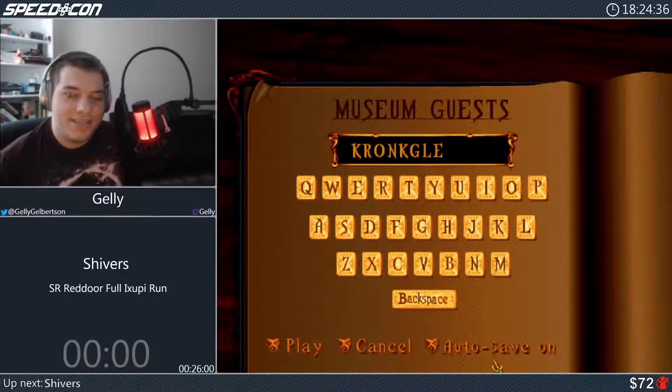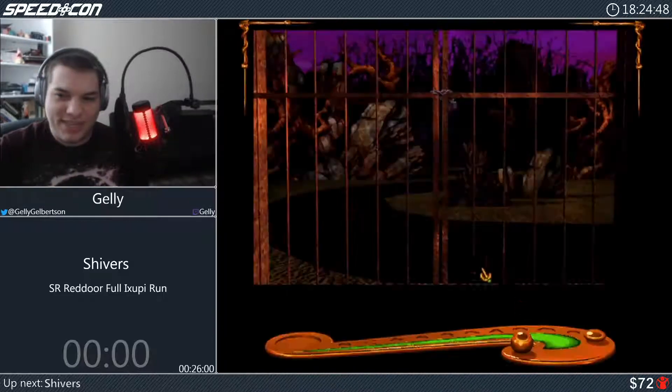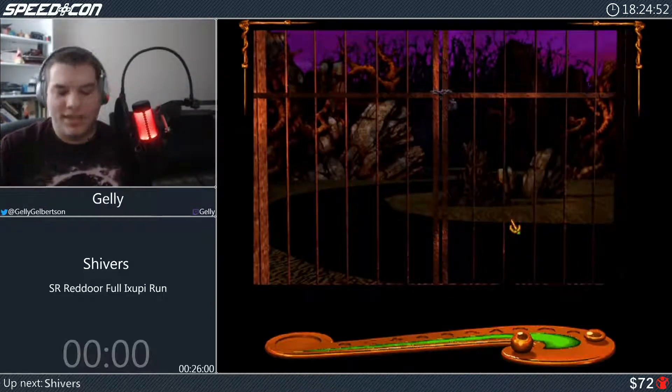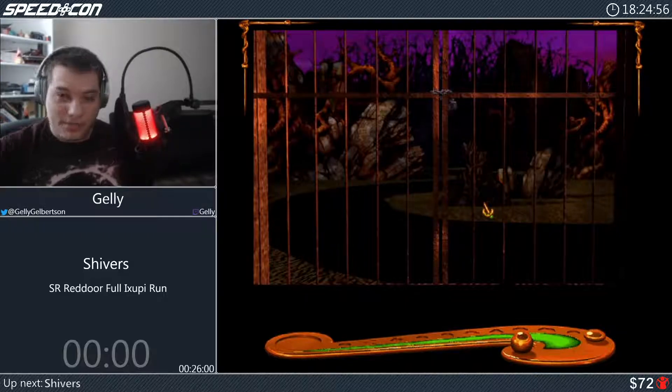Hey, my name is Gelly — definitely not Jelly, please stop calling me Jelly — and this is Shivers Super Randomizer, Full Ixupi run, Red Door. I'll explain everything that's going into that. Let me get into here with my name, let me check that the randomizer has worked. There's a randomizer added on top of that — I'll explain when I get there. Time starts when I start moving away from this fence. Three, two, one, go.